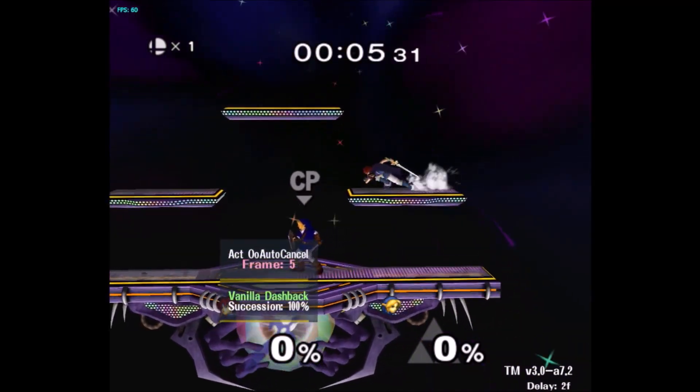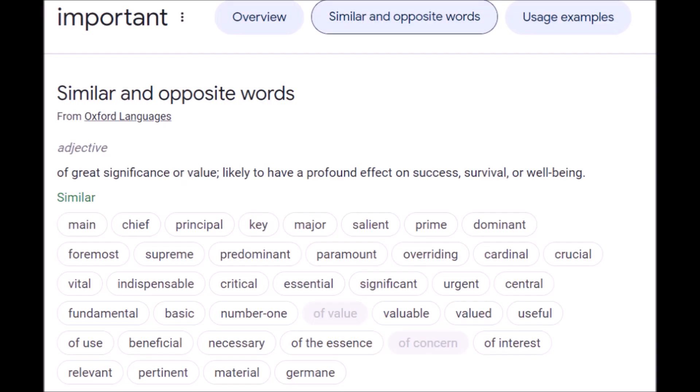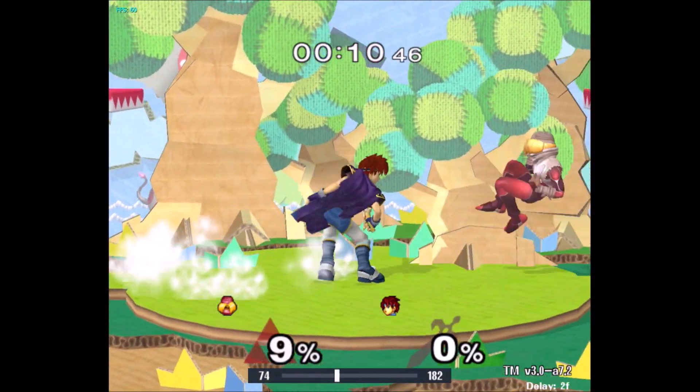Remember that a full hop nair will auto cancel on platforms, making it even better. At low percents, it's imperative to make use of the double down tilt technique.